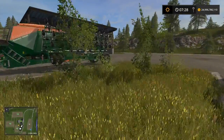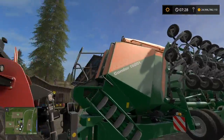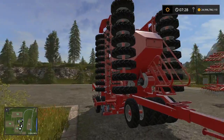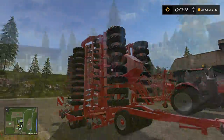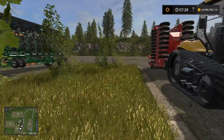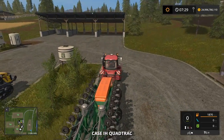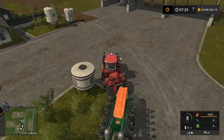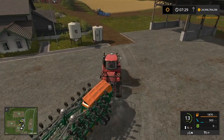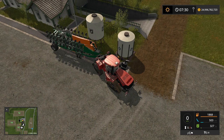Something new to the game this year is that some seeders are capable of fertilizing while you're sowing. The Amazon Condor is the biggest seeder in the game and is capable of fertilizing. There are also seeders able to direct seed without cultivation. The starter seeder you get on Goldcrest Valley is capable of fertilizing — you can see in the bottom right it shows both seed and fertilizer slots. I'll drive up to the seed platform and fill up seed, then go over and fill up my fertilizer.